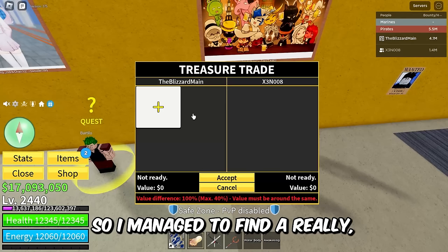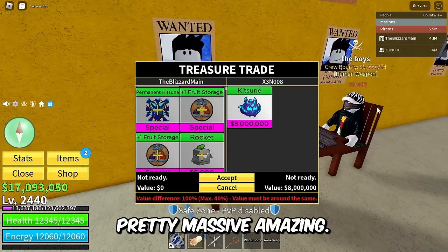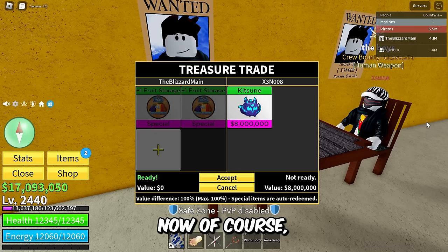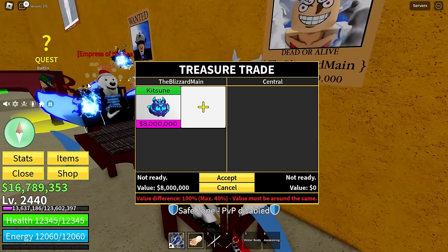I managed to find a really big W for this guy's fruit. He actually just wanted one fruit storage but I'm going to give him two because even with two fruit storages it's still a major W for me. Let me know what you guys think about this trade — whether it's a W or an L. He just wanted one fruit storage and I gave him two, so it is what it is, but I definitely think this is still a major W for kitsune. Let's trade the kitsune user Mr. Central.